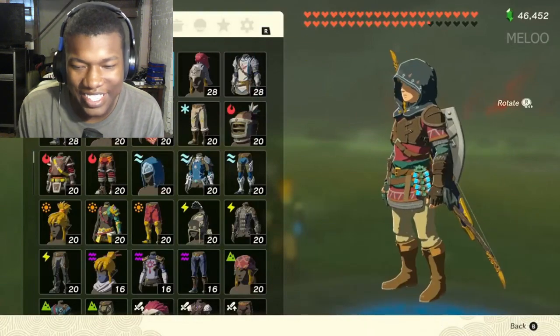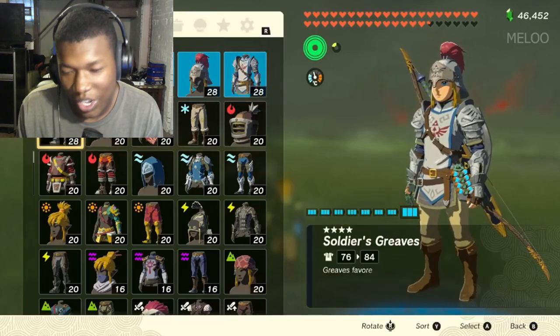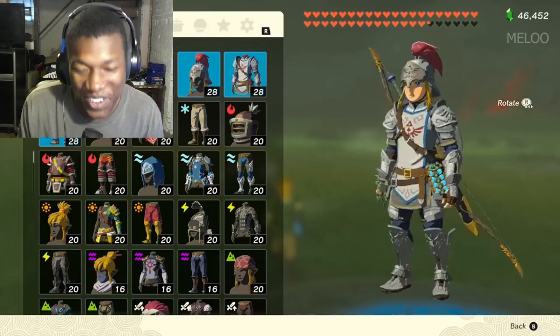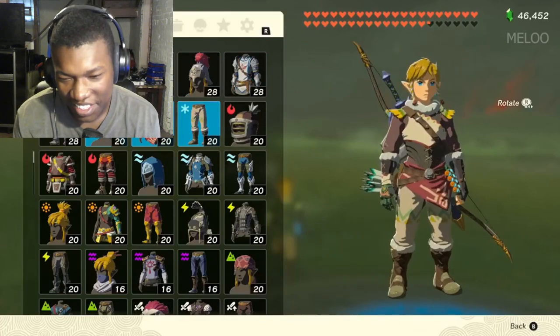Link got the Assassin's Creed hood with the regular armor. Okay. He got the White Knight Shining armor. Okay. Looking nice.